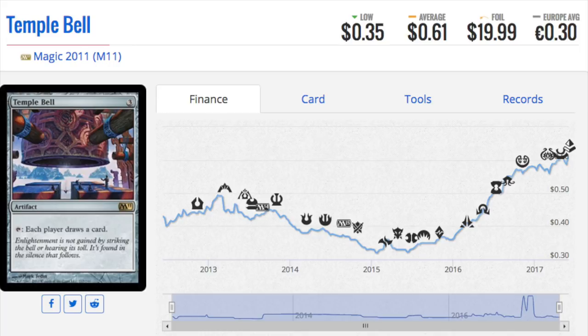Let's take a look at Temple Bell from M2011. M11 and older sets around that time — the foils have increased quite a bit in price. When the average non-foil is 61 cents and the foil is $20, that's almost a 35x multiplier. This card continues to be one of the better EDH cards; it has an infinite combo in EDH especially in mono-blue — mine over matter — where you discard a card, untap a permanent, and mill out all opponents.